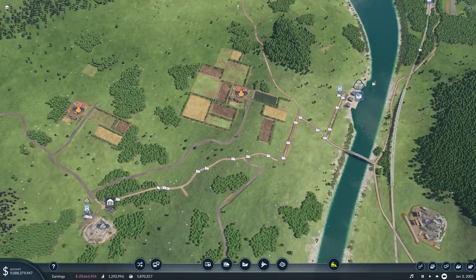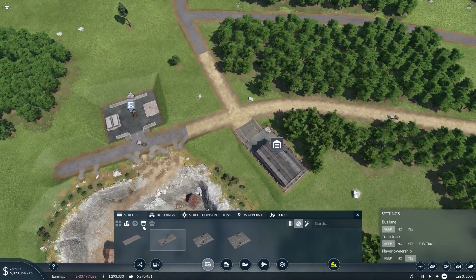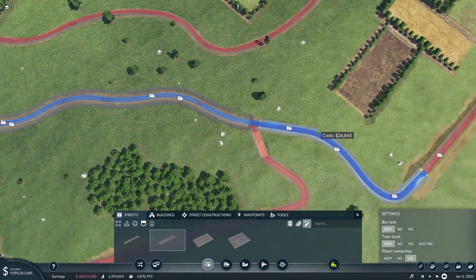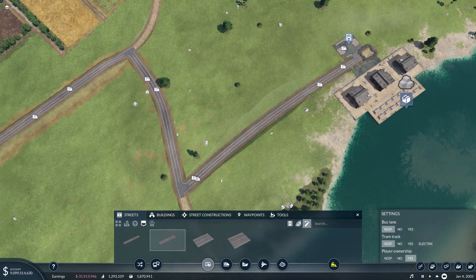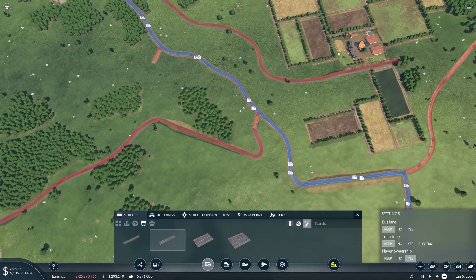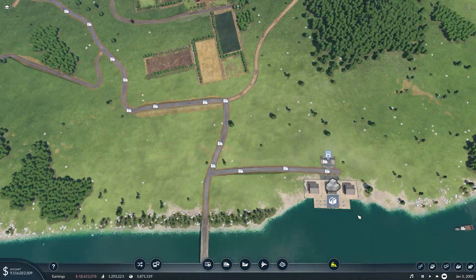Now the next line I think we're gonna upgrade and overhaul is coming from this quarry here. First of all, all of these trucks are running on dirt roads which aren't really useful anymore at all, so we'll upgrade this to an actual road all the way to the stop that we're using. Might as well upgrade a few more, although there's not even really any connections all the way out here. But now we have that.